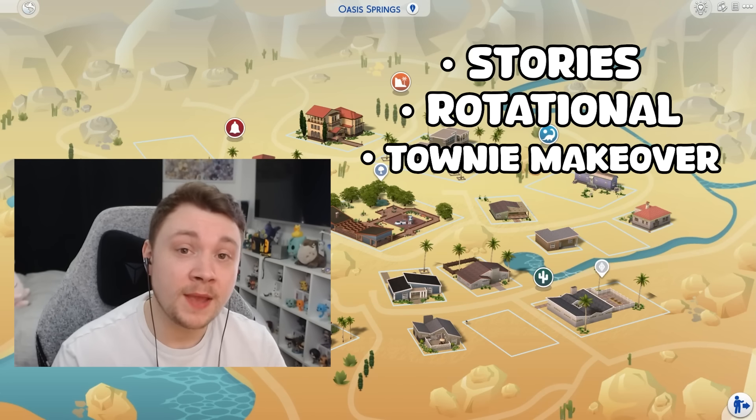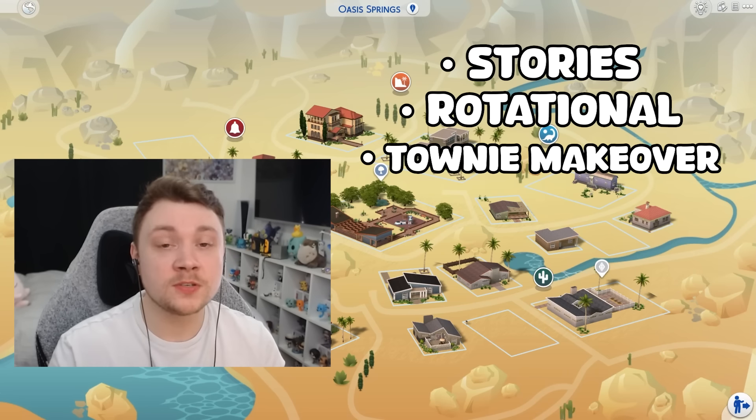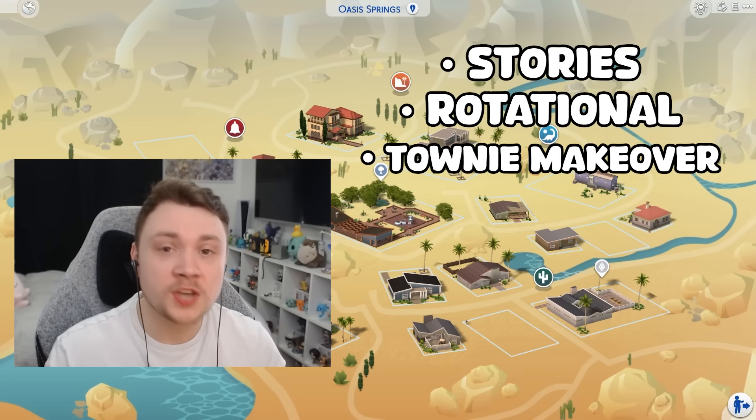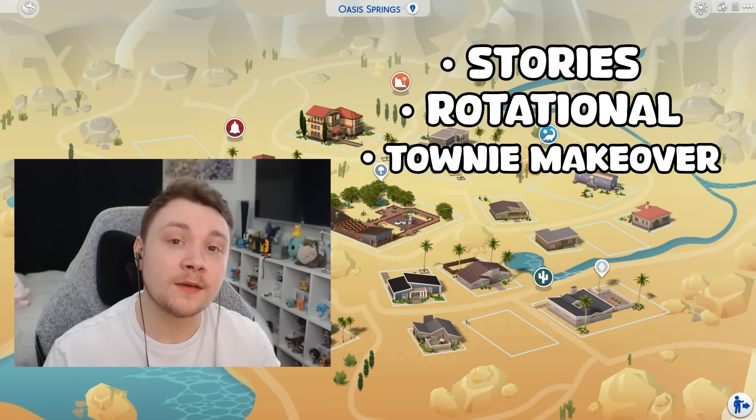Another type is simply a townie makeover save. Maybe you want to make over Eliza Pancakes, Johnny Zest, Bob Pancakes, the Goth family — give them all a zhuzh up. This could be simply changing their appearance but it could also mean changing up their houses too.